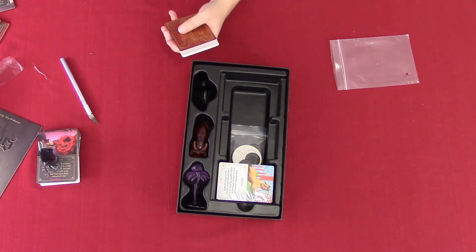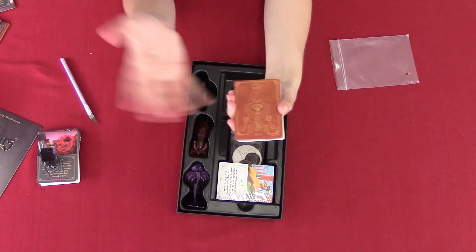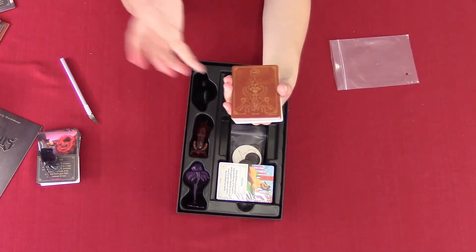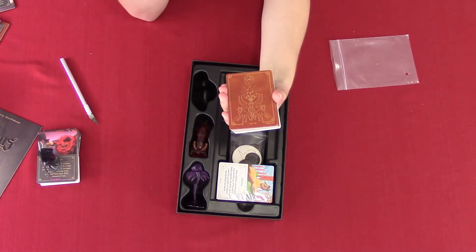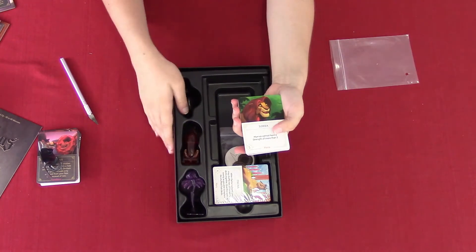So here is Scar's deck, which has his face, his paws, one of the hyenas — I'm guessing that's Ed — an elephant skeleton, and then the stampede. I forgot what those animals are called that killed Mufasa, but let's go through Scar's deck. I know Kevin's laughing at me in the background.